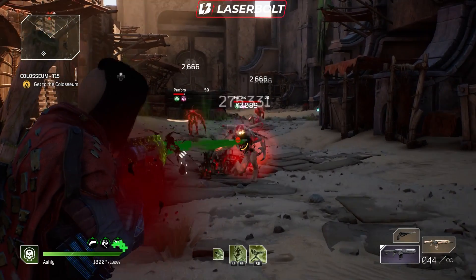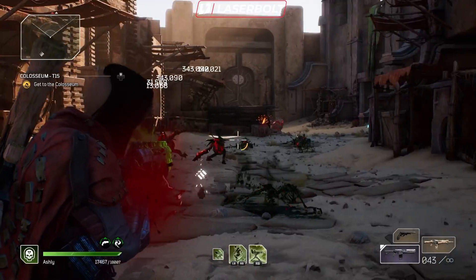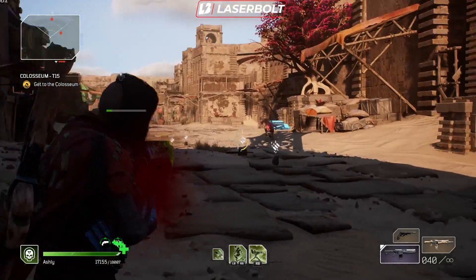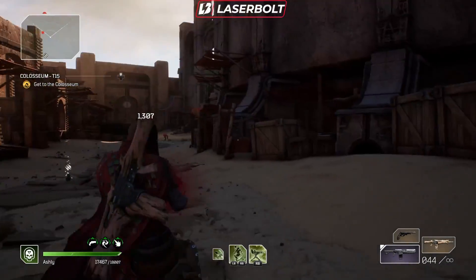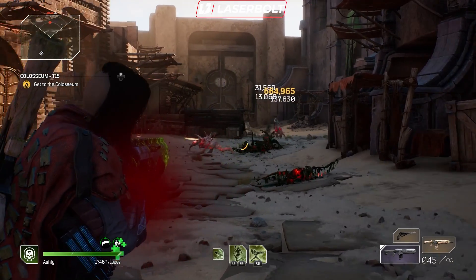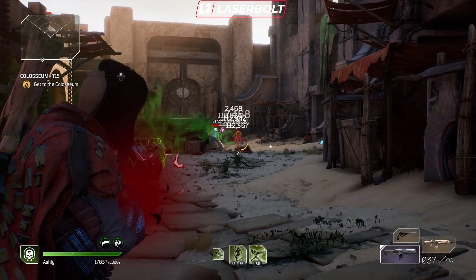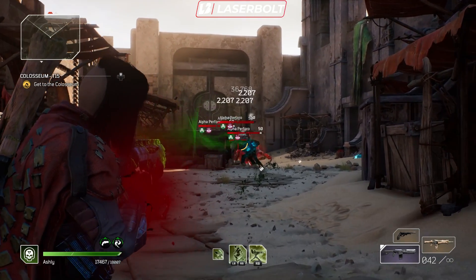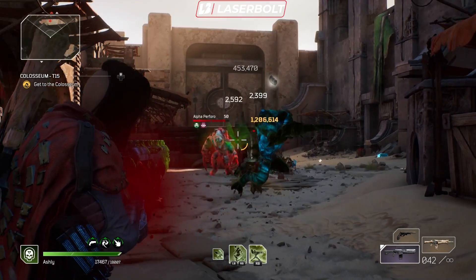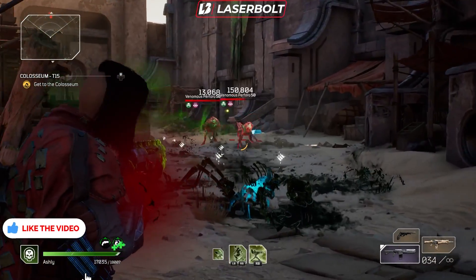We are doing a crazy amount of damage here. Whatever comes our way, whether it be Eye of the Storm or CT15, as long as you play it correctly, you should be good to go. The way you want to play with this build is keep yourself at a distance from enemies and constantly apply toxin. I'm going to let some gameplay play out so you guys can get a better idea of how this plays, then I'll tell you exactly what you need to do to put this build together.